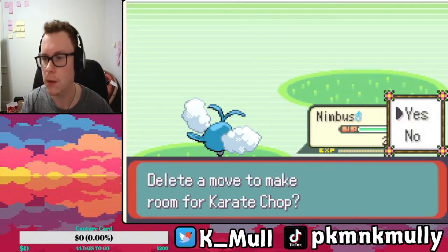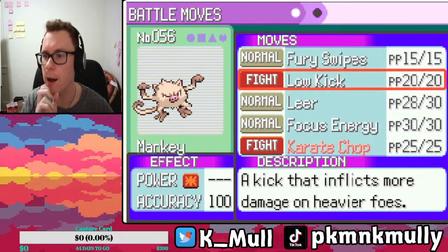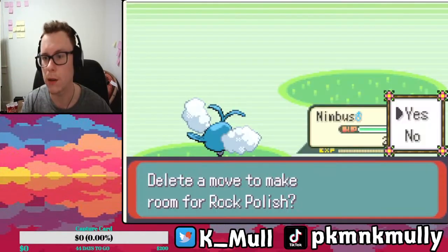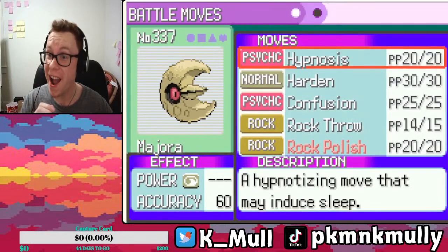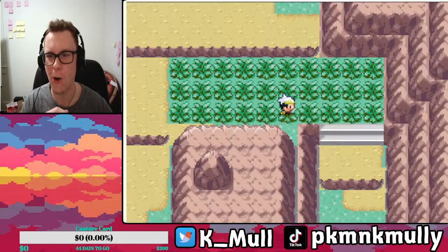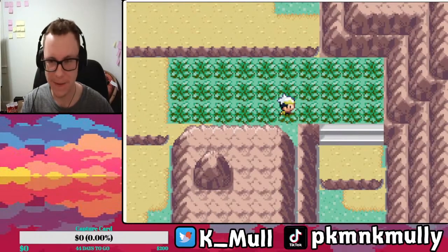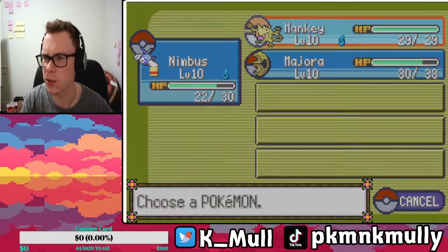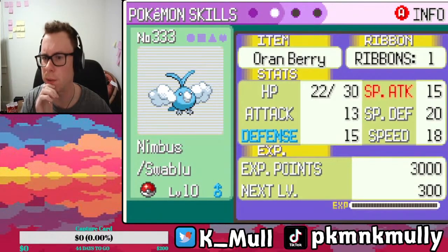Fury Swipes, Karate Chop — yes. Low kick could be good for really heavy mons, but you can learn Rock Polish! There are level caps until we hit certain areas, so that is something to be mindful of.